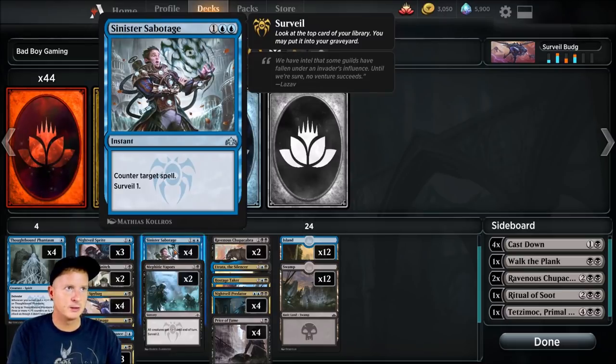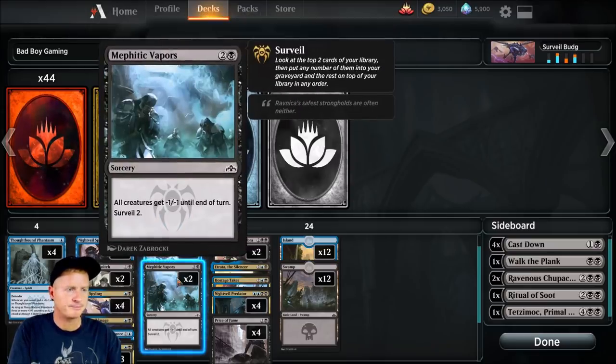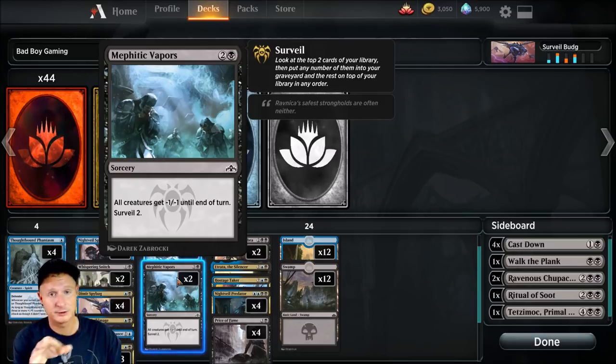Sinister Sabotage — three-drop, a little bit of control. We are running black-blue, come on now. It also lets us surveil when we do counter something. Four copies of that. Two copies of Mephitic Vapors — all creatures get -1/-1 until end of turn, and you can surveil for two. This is something you could put in the sideboard, but I chose to keep it in the main. So far it's come in handy in each and every matchup, so we'll see what happens.